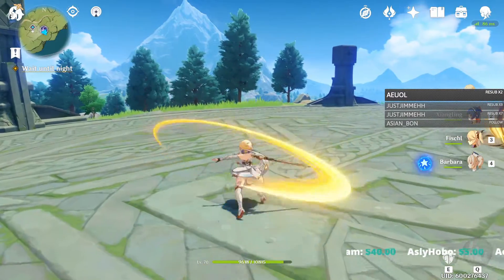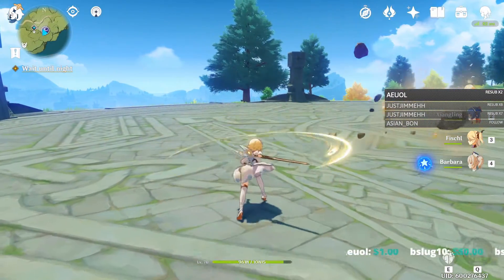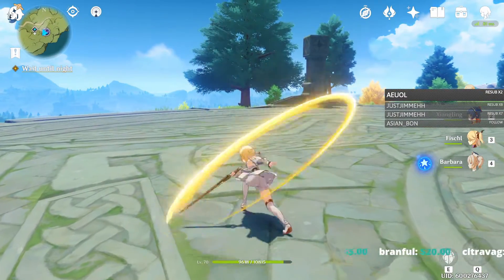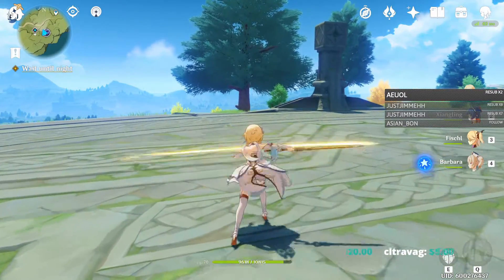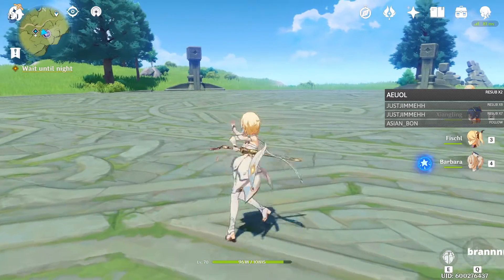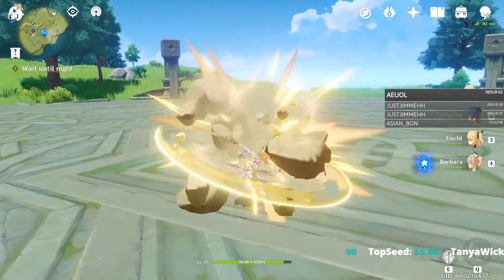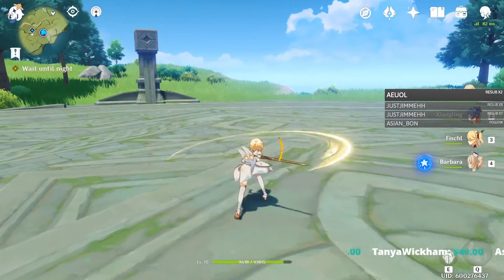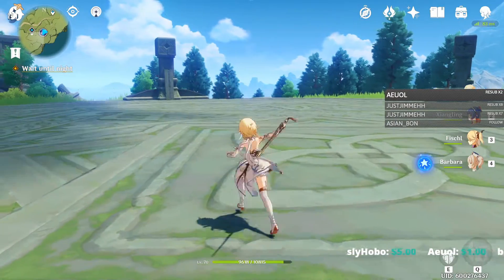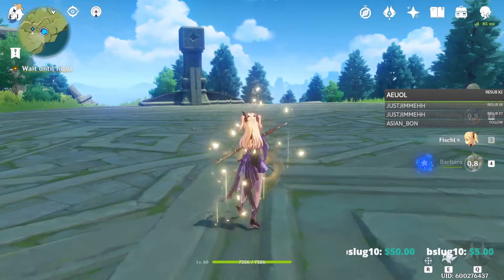Here's another example. I'll do my combo attack and then I'm immediately holding W, but you notice that she doesn't immediately walk forward — she has to finish that animation before she can walk forward. But if I dash, I get right into my next combo. Same thing happens when you switch characters — it's pretty much seamless.